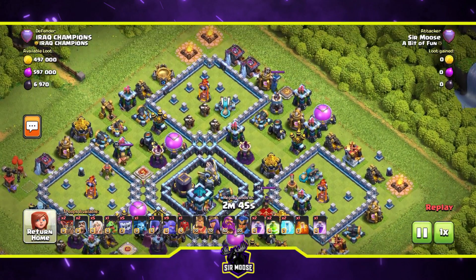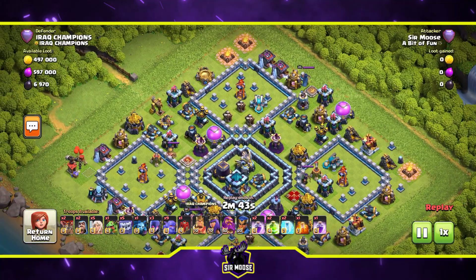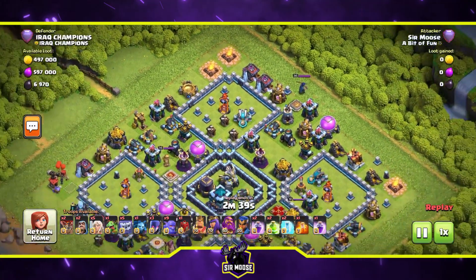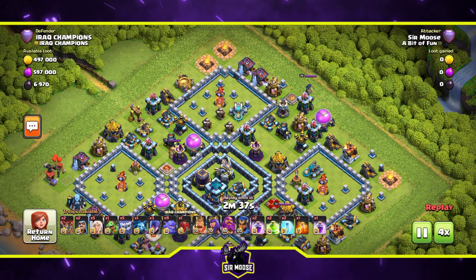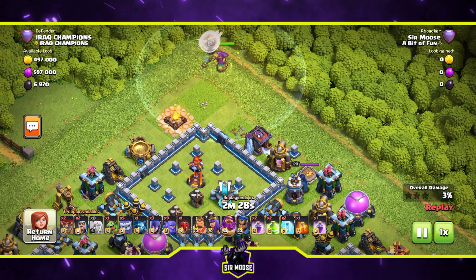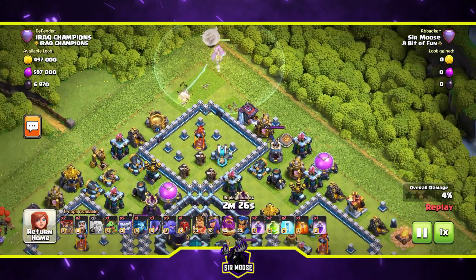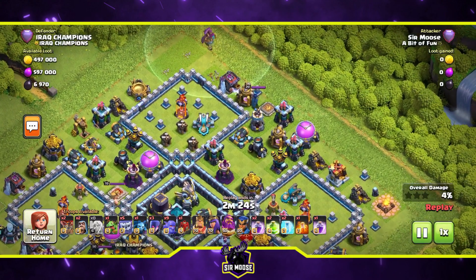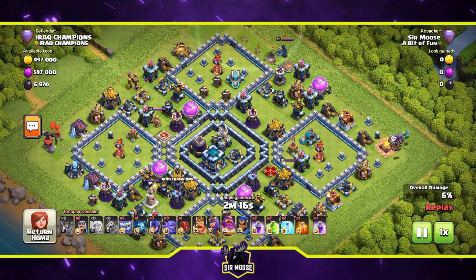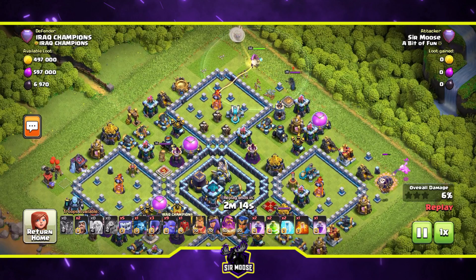On to the next replay — a modified Town Hall 12 base that people struggle against. The infernos are on multi-target so we can use the Grand Warden carefully to take out the multi-inferno and maybe the scattershot. But the Grand Warden went after the royal champion instead of the multi-inferno — not what I wanted.